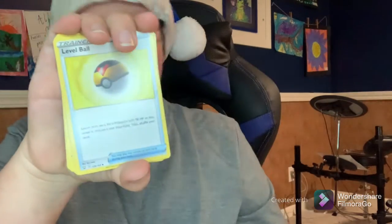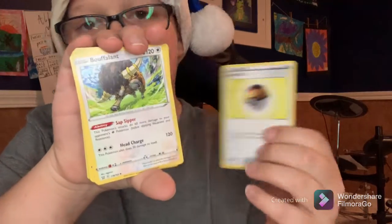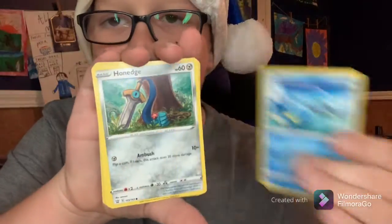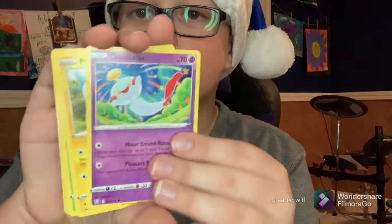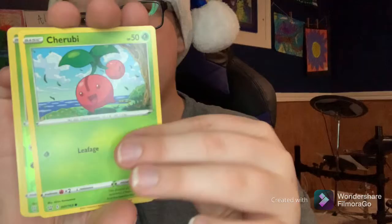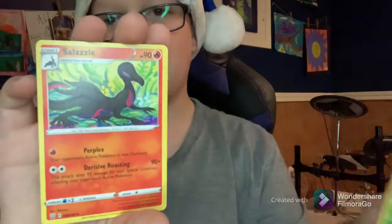Grass Energy. Level Ball. Buffalant. Brooksfish. Horsea. Honedge. That's Chimecho — whatever, I don't know how to say his name. Cherry dude. Cacnea. And Salazzle.